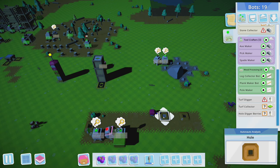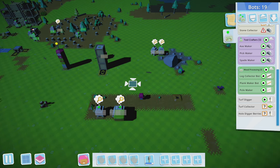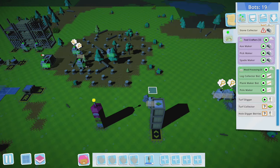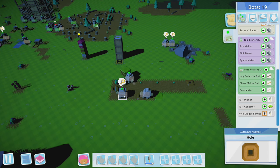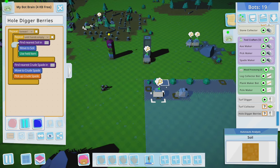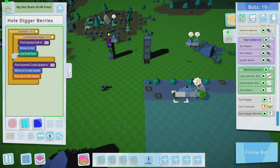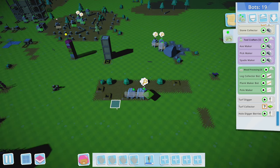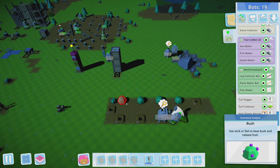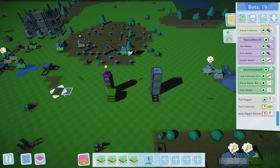Why aren't you digging every hole? What is going on? Stone collector — charge you up. Find nearest soil — there's soil right there, dig it! Why is it doing every other one? I guess we could do that ourselves since it's every other hole. I don't think there's an issue with bots going through bushes — I've seen them do it.